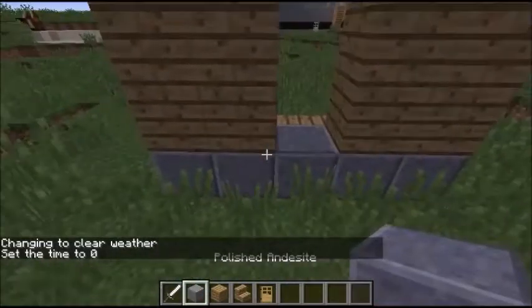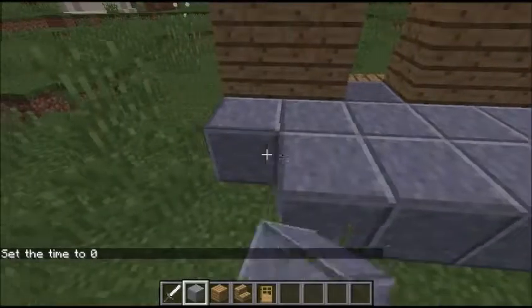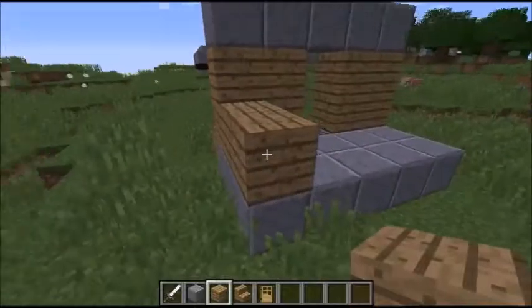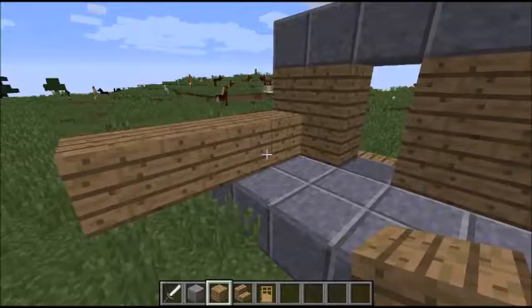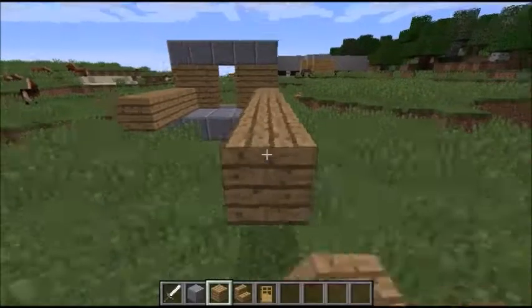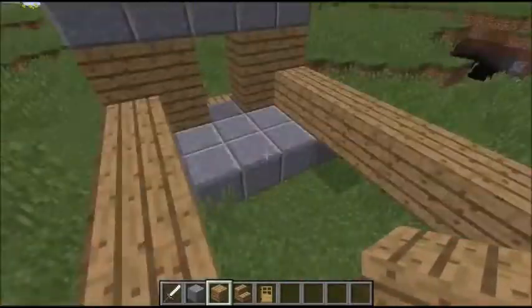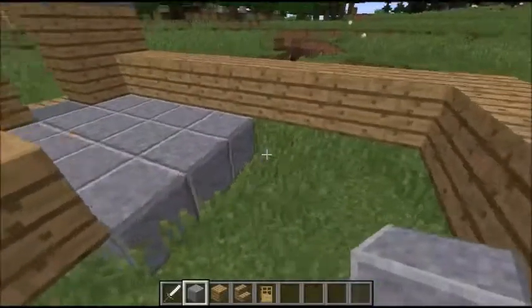Then you just want to fill this in with whatever you want, because we are going to cover it with carpet. Come down here: one, two, three, four — one, two, three, four, five, six, seven, eight. Then you want to come back down to here so this is equal, then put your flooring in like this.